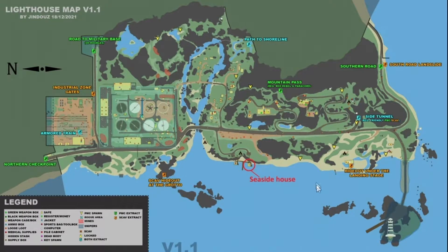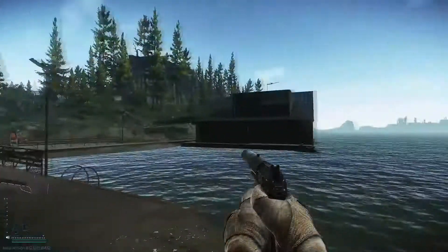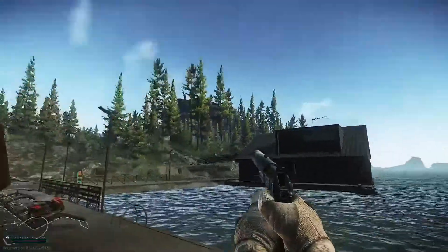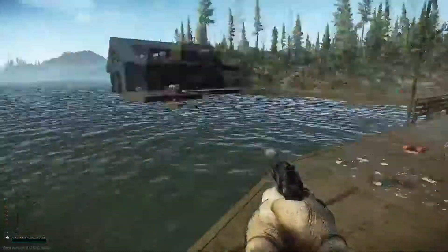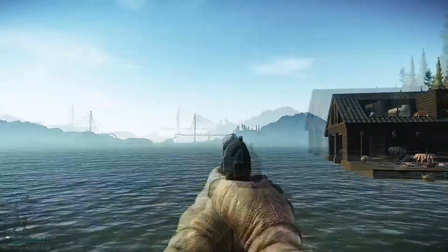Here's a quick view of the Lighthouse map. This is the map we need to go to, and you can see the seaside house that we need to visit is right here on the shore. This is what it looks like in game — this is the house we need to go to. For a few references, you have the big stick up there, the lighthouse is over here, and the bridge is over here.